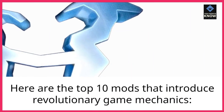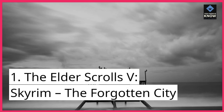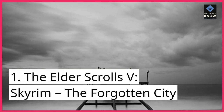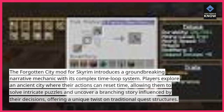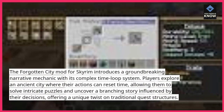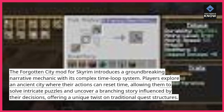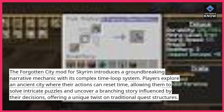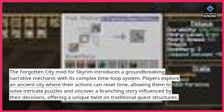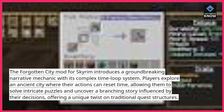Here are the top 10 mods that introduce revolutionary game mechanics. Number 1: The Elder Scrolls V Skyrim — The Forgotten City. The Forgotten City mod for Skyrim introduces a groundbreaking narrative mechanic with its complex time loop system. Players explore an ancient city where their actions can reset time, allowing them to solve intricate puzzles and uncover a branching story influenced by their decisions, offering a unique twist on traditional quest structures.